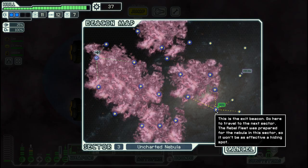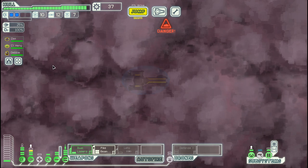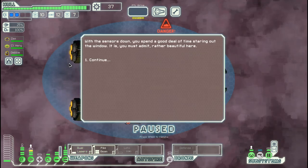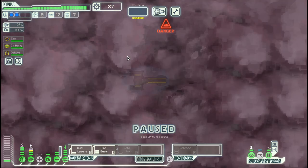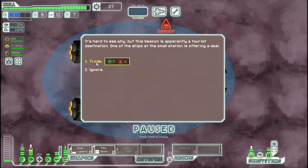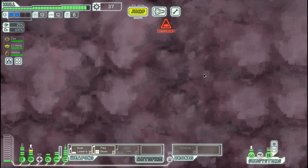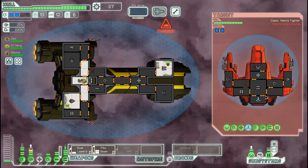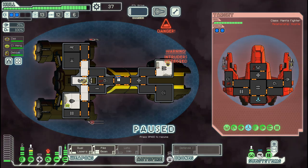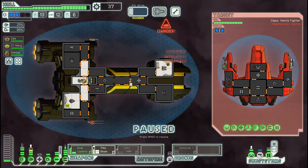And we have a quest right here. Let's go up here, because we are a bit short on fuel and the next sector is also a Nebula sector. We have two shields here.